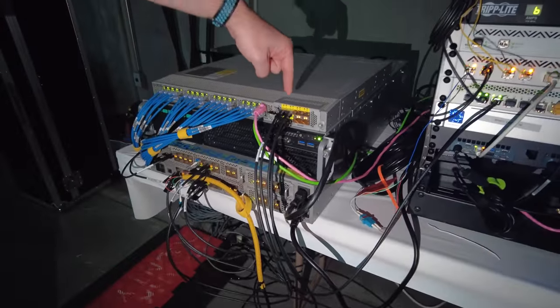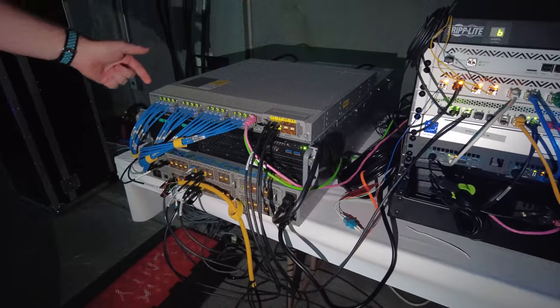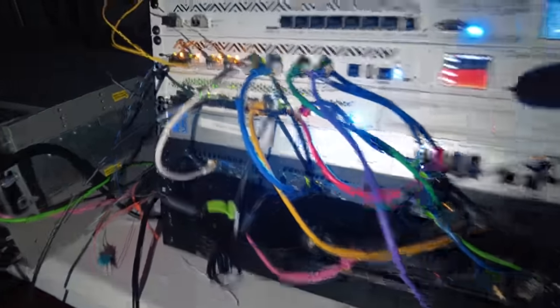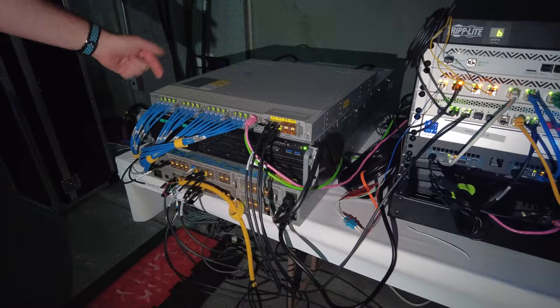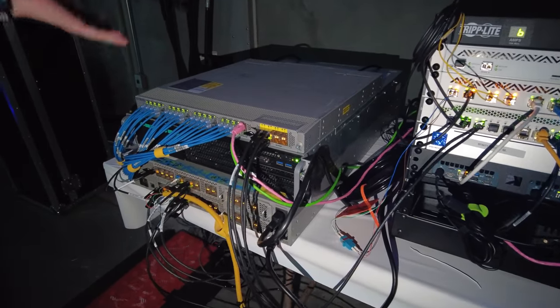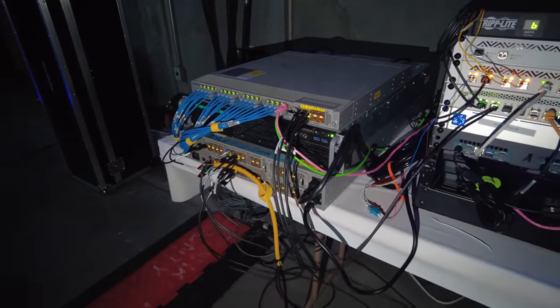The main LAN is a flat /16 subnet that has about 650 client devices connected to it. That's not counting the public WiFi network, which is a UDM SE with DPI enabled and two U6 mesh access points providing the SSID. The main core switch has a 40 gigabit uplink to the router and then feeds out 1 gigabit to each satellite switch, even though the core switch itself has 48 10-gigabit Ethernet ports for even more speed out to the tables if needed.